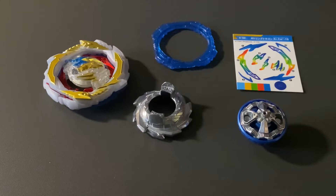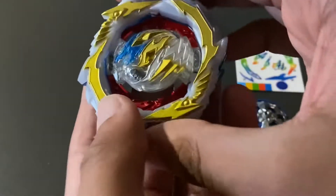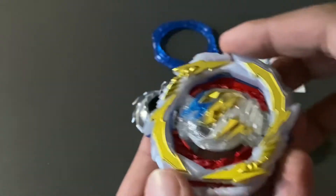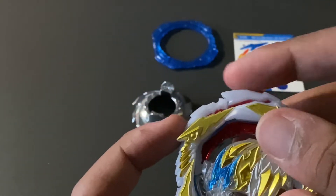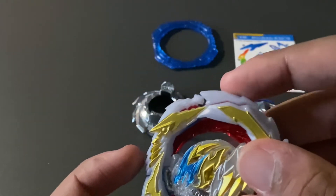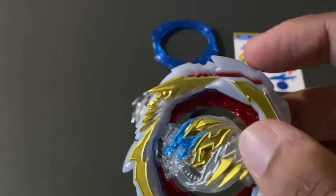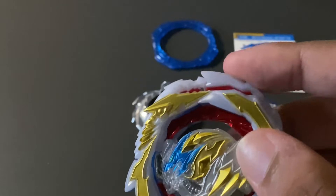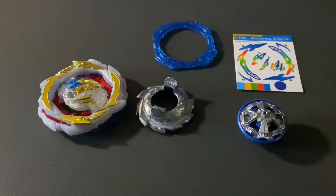Here we have laid out all of the parts for Gatling Dragon. First let's start off with the layer — we have the DB Core Dragon and the ring Gatling. This does actually have a bound gimmick and as you can see it has two modes. This little wing that sticks out kind of reminds me of that gimmick Death Scythe used to have — Double Strike. That's what these remind me of.